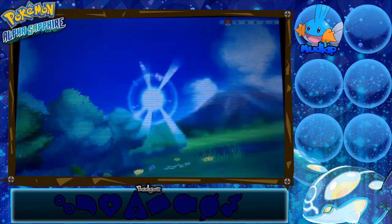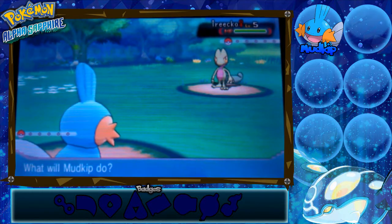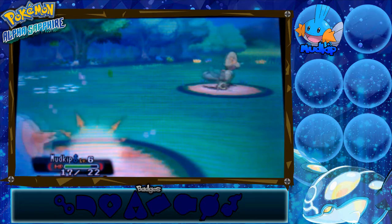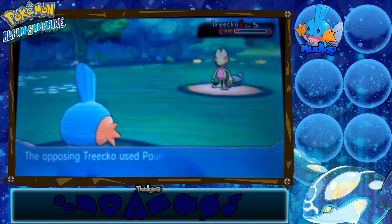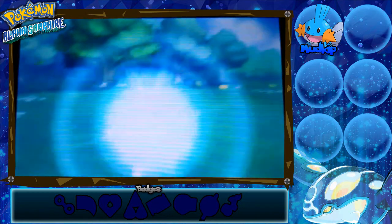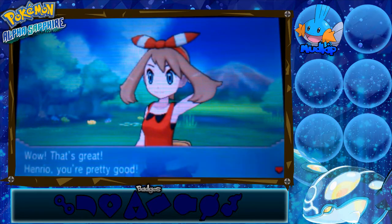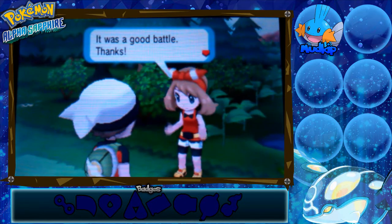Why does she have Torchic? Never mind — we'll have to use Tackle a couple of times. She should be level five, so Tackle it is. She's going to use Pound. We're easily going to beat this Torchic unless she has potions — if trainers have potions they will use them. Torchic is faster, but we've defeated May's Torchic and we are now level seven. Wow, that levelled up fast. We defeated Pokemon Trainer May and received 200 Poke Dollars.